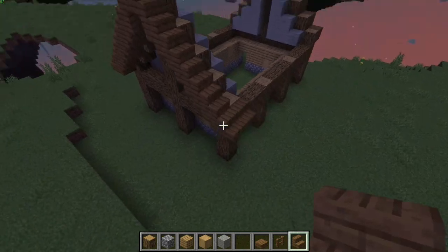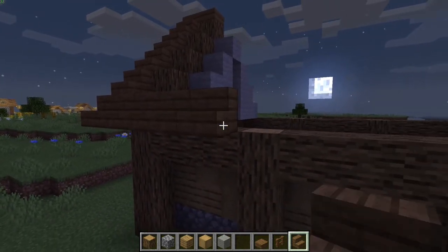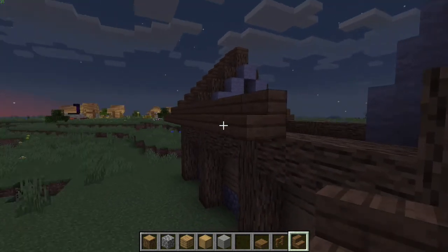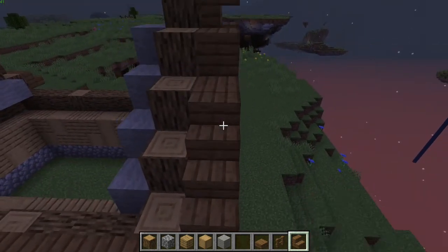There we go. The next step is you place stairs all the way along. If you stand a bit to the side it works - if you do it the other way it will place a corner stair, so you don't want that. Go all the way along.